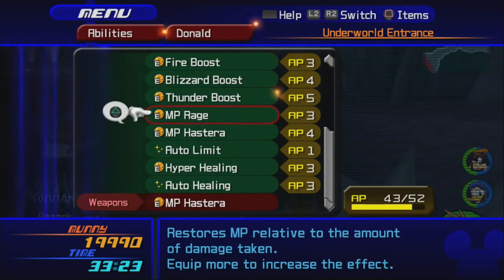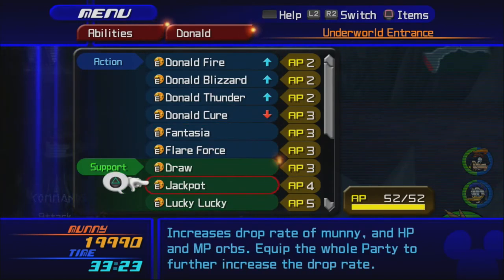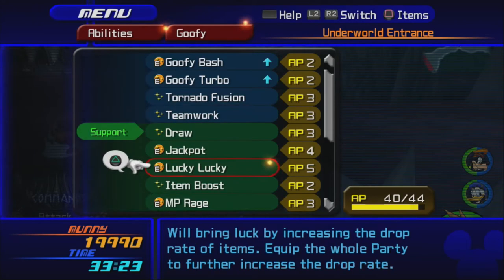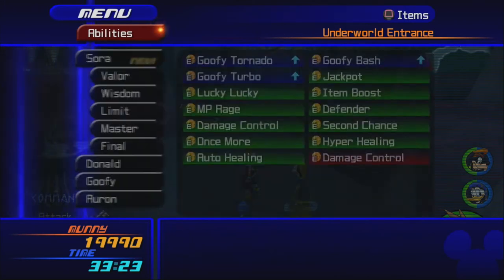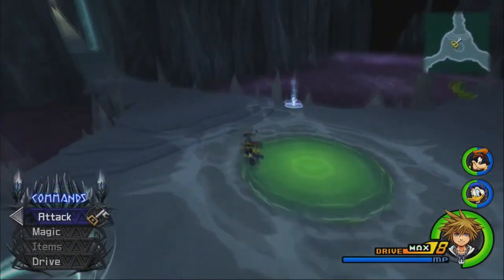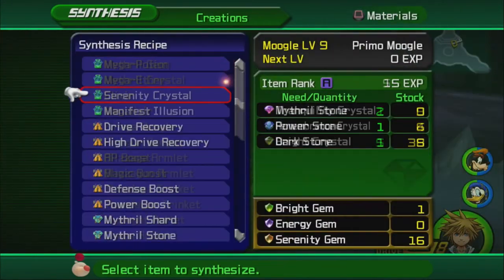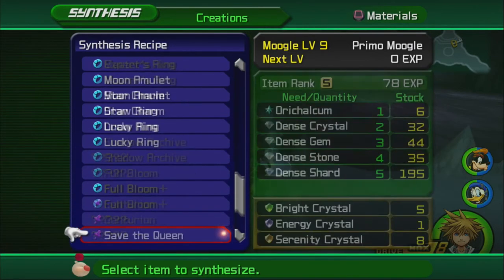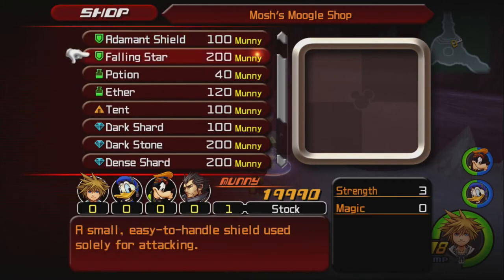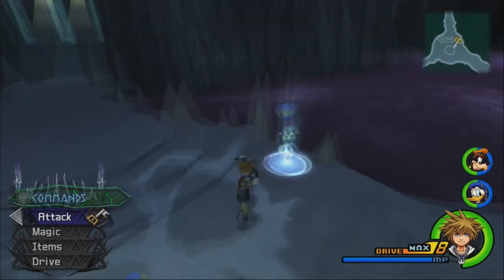Donald has a ton more AP — we'll do Auto Healing, Fantasia, and Draw for him. Goofy, I want you to have Auto Healing and Item Boost. If I have any extra AP Boosts I'm giving them to Goofy, but I don't. How did I get that many Drive Recoveries? I also have an insane amount of Mithril Shards — let's hand those over. At this point we need Boss Illusions for the rest of the recipes. We can now buy Mithril Stones — yay.